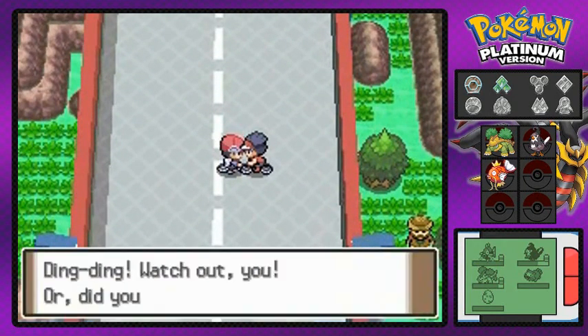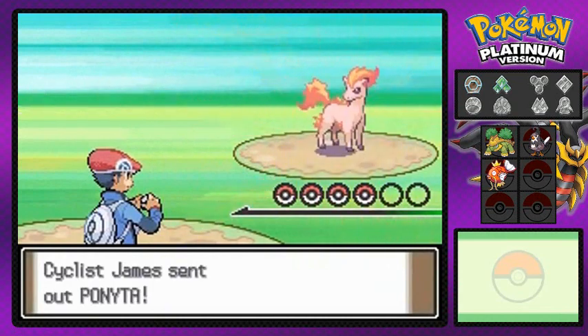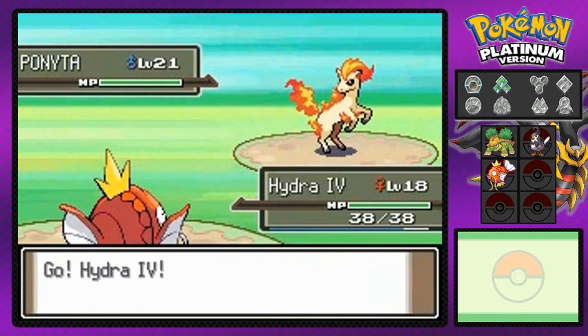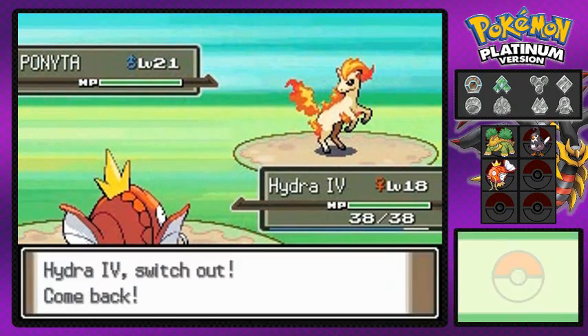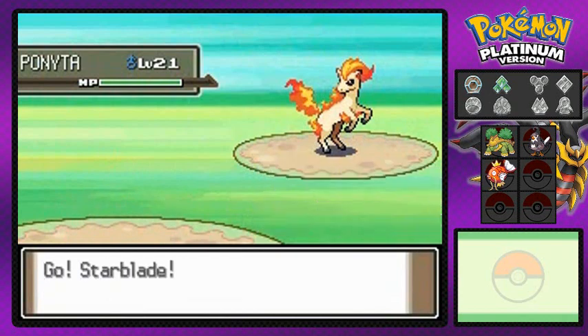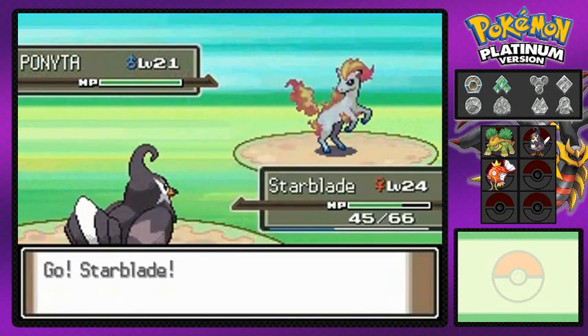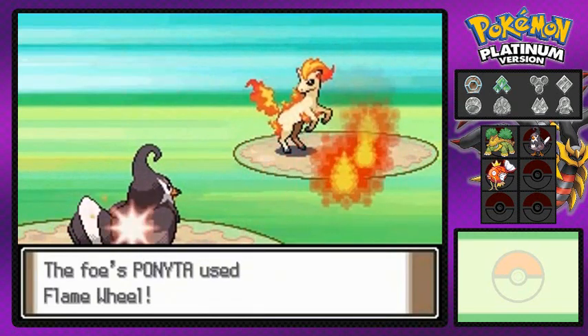Here we are battling more people! Cyclist James comes out with a Ponyta, and I'm going with Hydra 4. Many of you new viewers have been wondering what my goal is here — my goal is to actually get to...